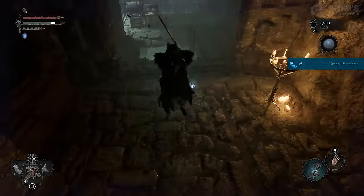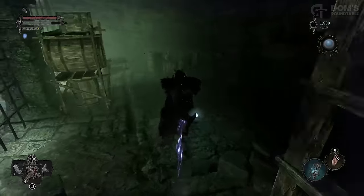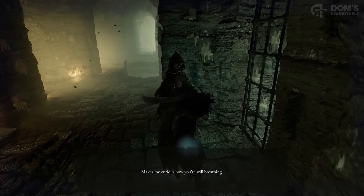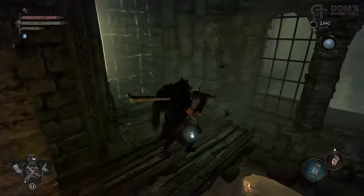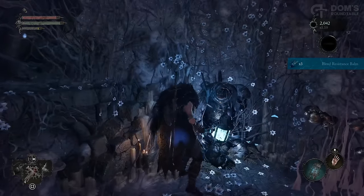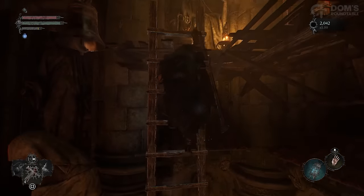Now drop down the ladder and, once you have introduced yourself to Damorose, you can head out here and loot the three Bleed Resistance Bombs. You've now done everything you need to do in Umbral, so rest at the Vestige and switch back to Axiom. Once again, take the route you just did, dropping down the ladders until you enter into Scourged Sister Delith's boss room.